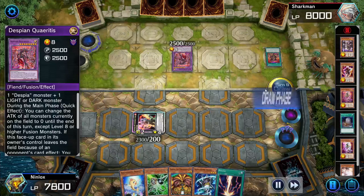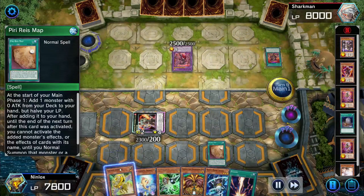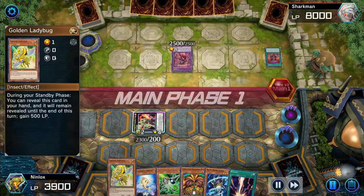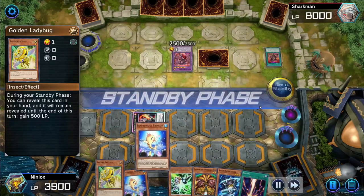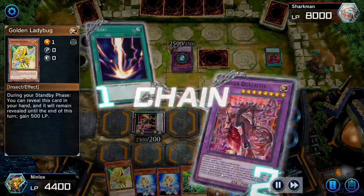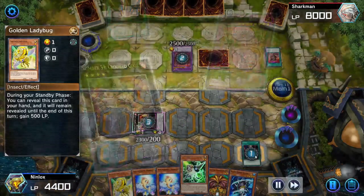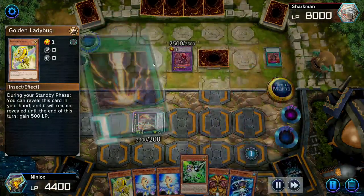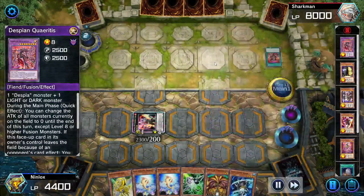On turn nine I use Piri Reis Map to grab Golden Ladybug, sacrificing 3,900 for a defensive card — that's okay because every standby phase Golden Ladybug gains us 500 life points. I activate Raigeki because we have seven cards in hand, then pop Crooked Cook's own ability to destroy it before they can hit us. All their cards go to grave. They have Maxi-C but try to negate with Jester — that won't work since we have no cards on field.